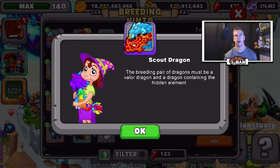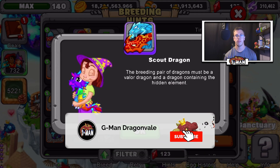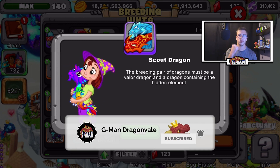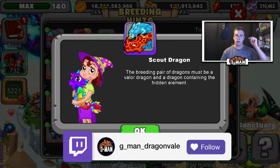Don't forget: the higher level the dragons you use for breeding, the better odds you'll get. If you found this video helpful or you got the dragon on the first try, make sure to smash the like button. Dragon punch in the description, and don't forget to check us out on Twitch — we stream every Monday, Wednesday, Friday, link down below.